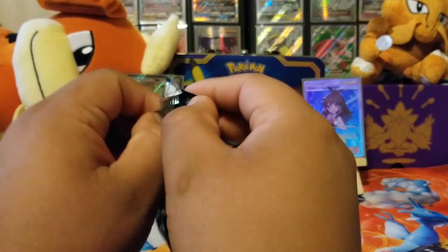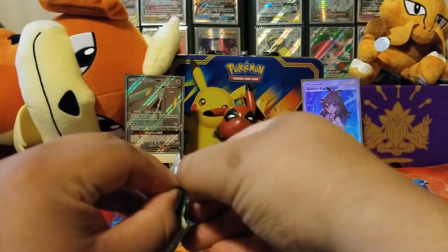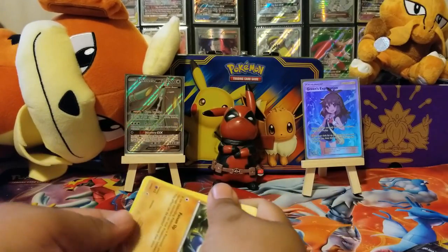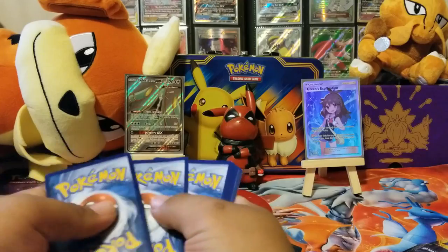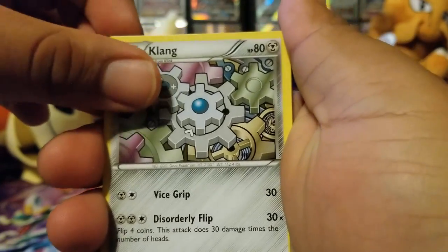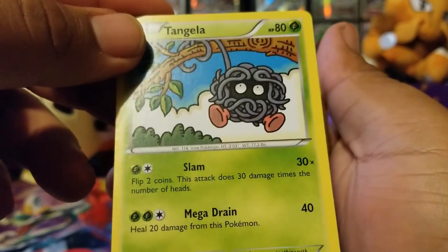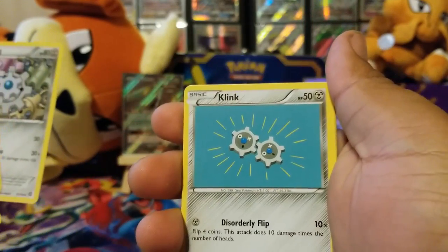Let's open up Steam Siege first. A lot of people don't like that one — they call it something bad, you know what I mean. There's the code. We got a Klang, Special Charge, Nidorino, Croagunk, Tangela — it's a nice-looking Tangela — Klink, Klink, and Klang.